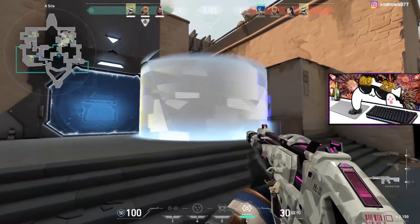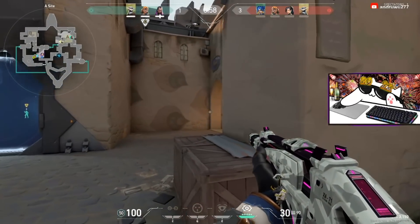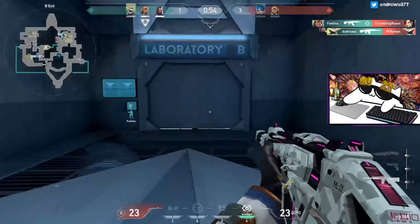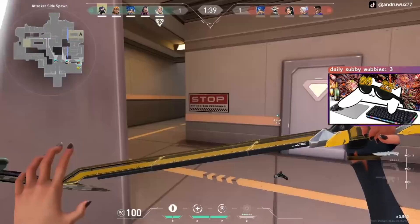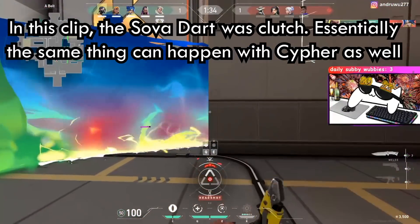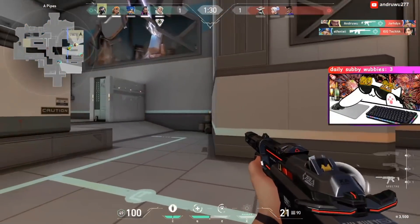Another agent that works well against Neon is Cypher, since you should always have your flanks covered with the tripwire. There is no major interaction with Neon and Cypher trips except that she could slide under them unless they are properly placed. With Cypher usually placing their cams up high, it is very probable for a Cypher to tag Neon from above her wall, allowing her teammates to shoot through the wall as if it was a normal smoke.